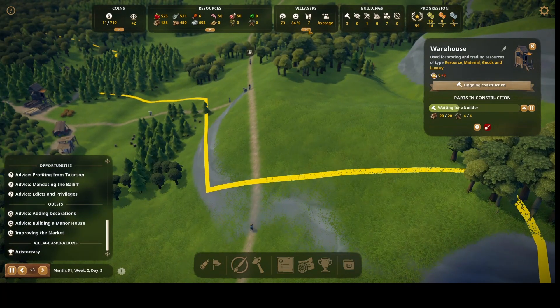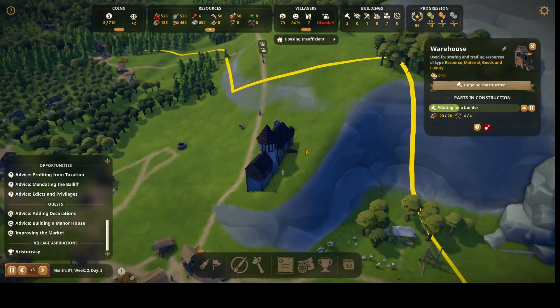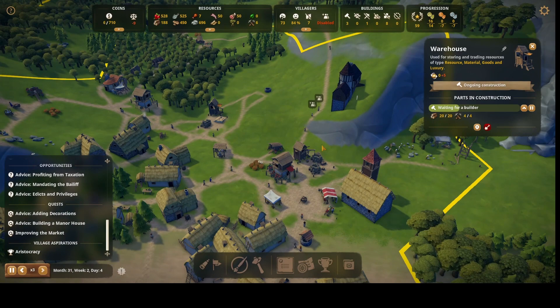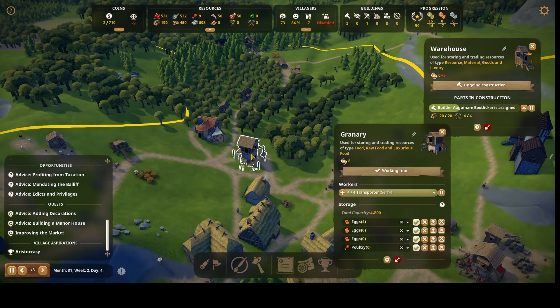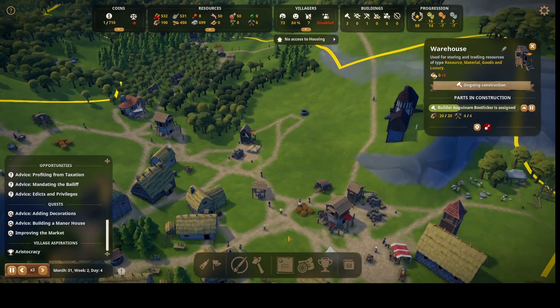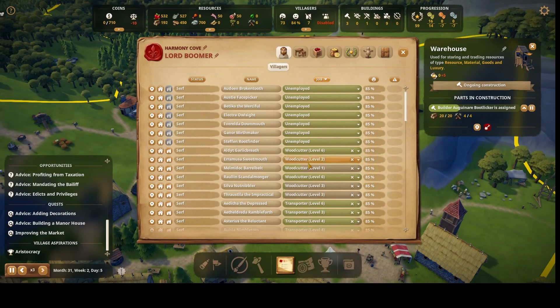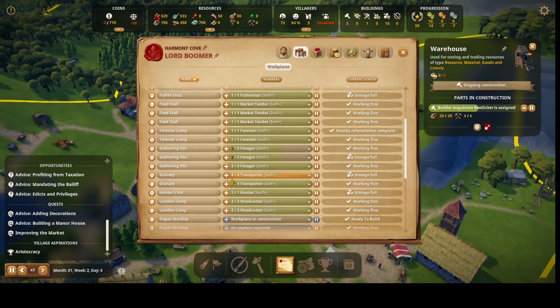I'll get more people coming but I'm going to shut off immigration now. I've got way too many people unemployed. Looking at the building menu — I need two more builders and another forger.